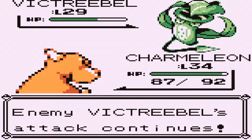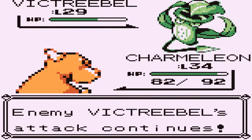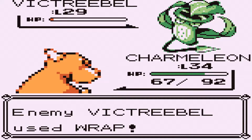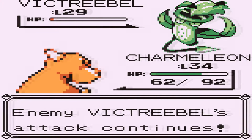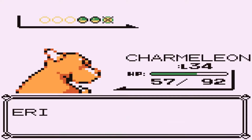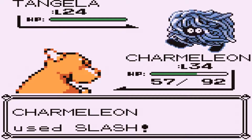We have Erika, gym leader of the Celadon City gym. This is Erika the Celadon City gym leader. First up we've got a Victreebel, level 29, knowing Razor Leaf, Wrap, Poison Powder, and Sleep Powder. Relatively annoying if it can land the Sleep Powder and get a Wrap on you — even more annoying if it can get Poison Powder on you and then Wrap you, because you're gonna be stuck in a continuous Wrap while taking poison damage. Definitely probably the tougher of the three to go against.